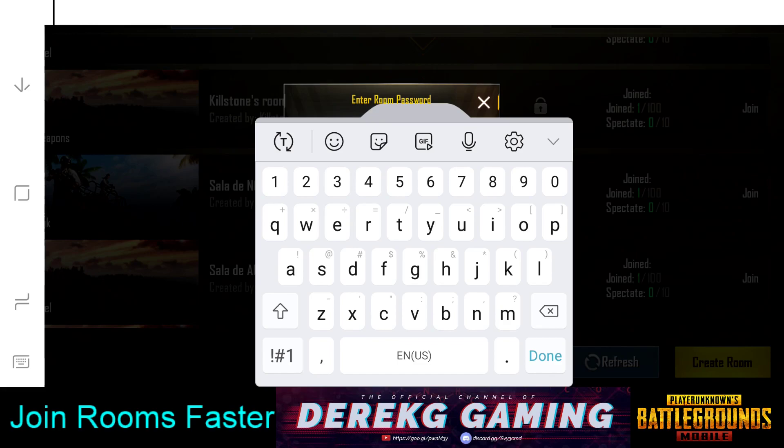If you want to be even quicker, I know some people who are using USB keyboards or Bluetooth keyboards connected to their phone to enter the password faster than using the virtual keyboard. Obviously you can't use the keyboard to play the game, but as far as typing in a password, it's perfectly legal and fine to do it that way.